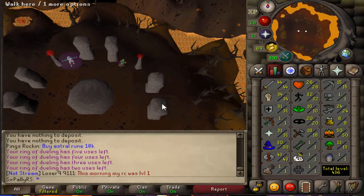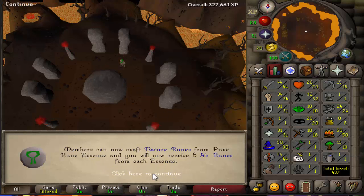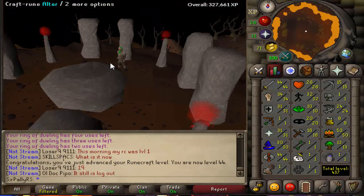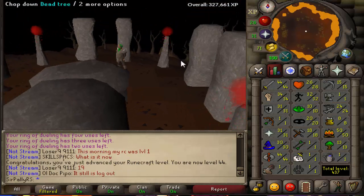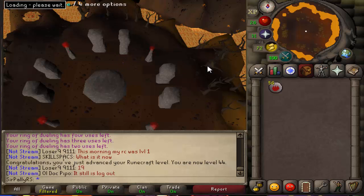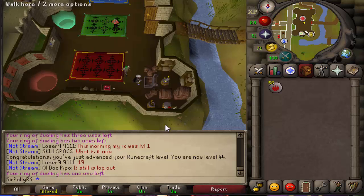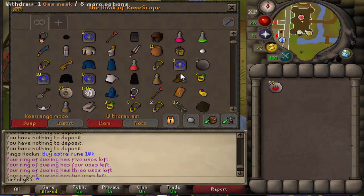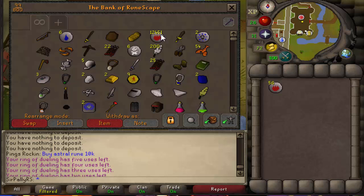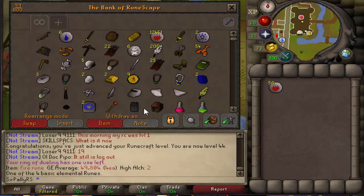There it is, and the grind is over. You can make the nature runes now. That's the money making method I wanted to go ahead and unlock. Let's go and I'll show you how much we've made. We've made 12,451 fire runes for 50k.